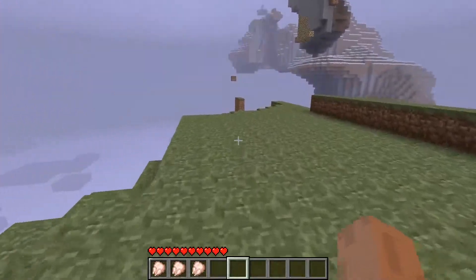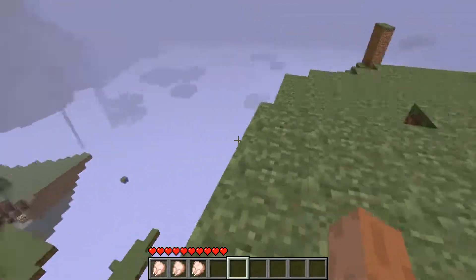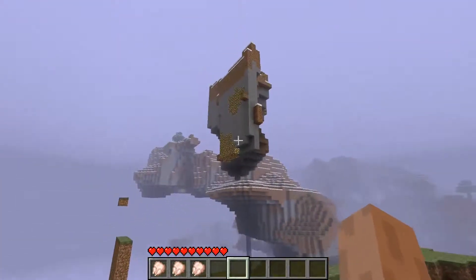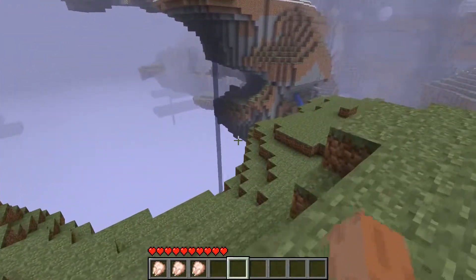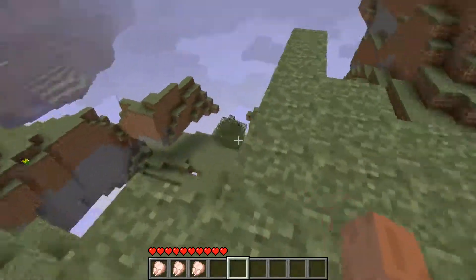So I want to find the sky dimension. And also so that the Aether mod can work properly with this, glowstone spawns the same way as gravel would, which is always handy. So now we can wander around a little.